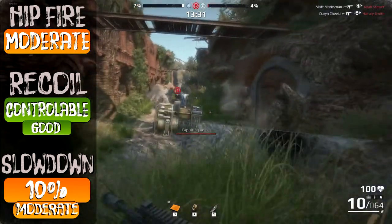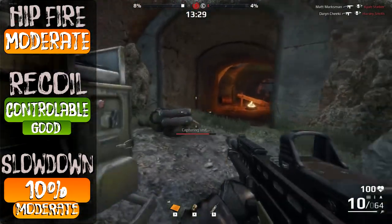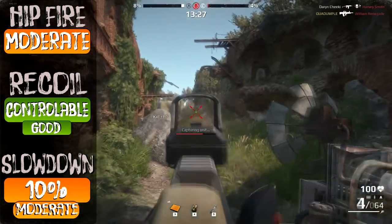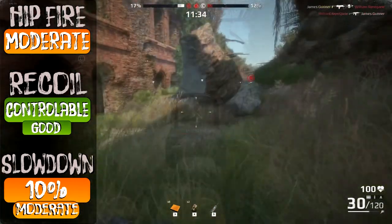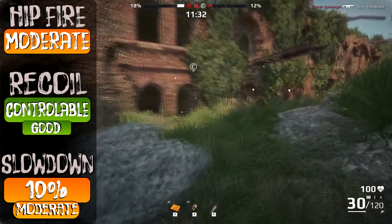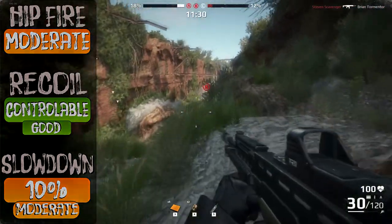Its aiming time is the same as every assault rifle, being 0.3 seconds, which makes the player capable of very quick reactions. The weapon has 10% slowdown, being very good to use with medium armor without sacrificing much speed.